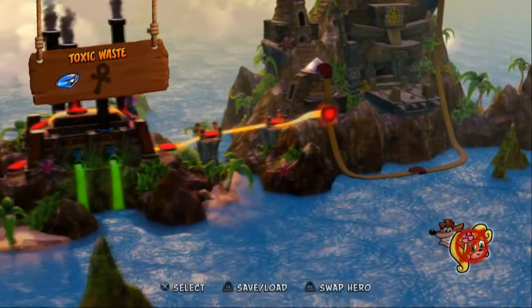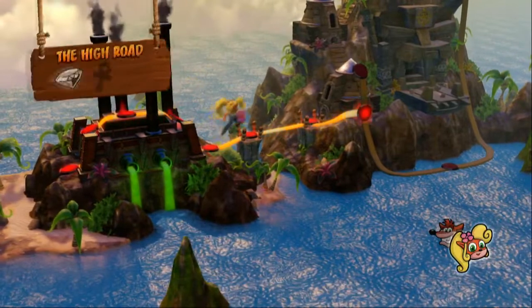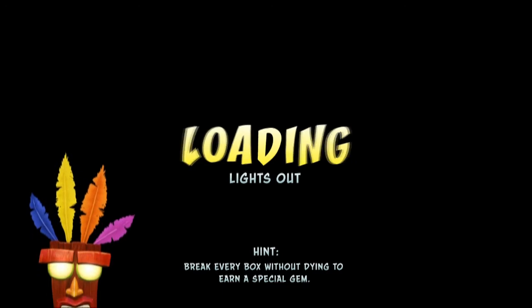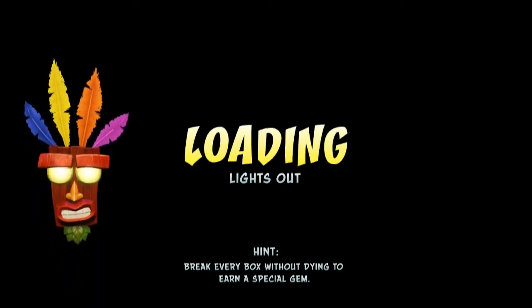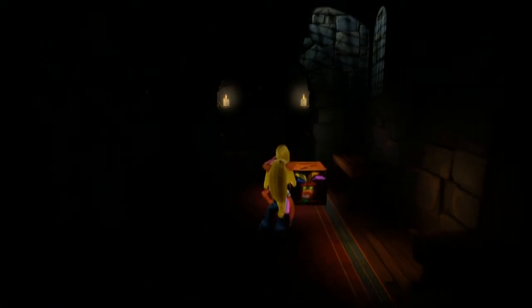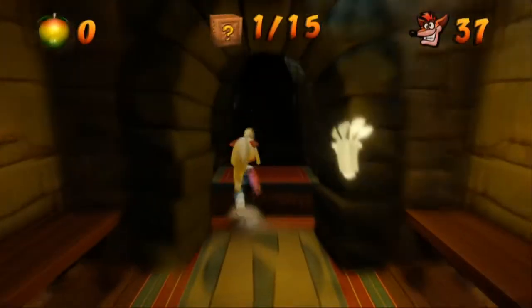We got through Slippery Climb — we didn't get the gem out of it sadly — but we did get the gem out of High Road and Toxic Waste. So we have Lights Out now, and we can get a colored gem in here. Let's try to do this one without dying. This one might be a little easier. I don't believe it's this one — yeah, it's not this one. I can't go backwards, so all we need to do is get to the end without dying.